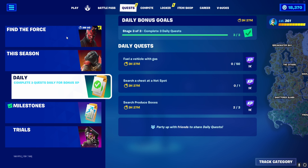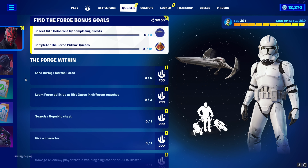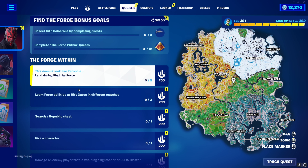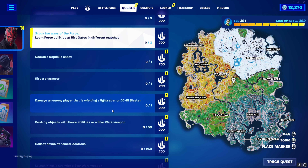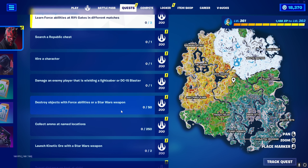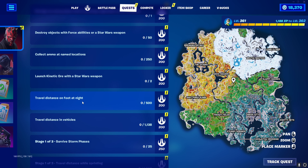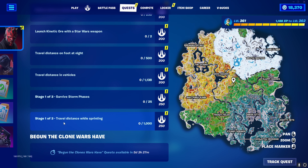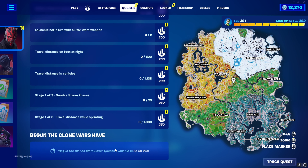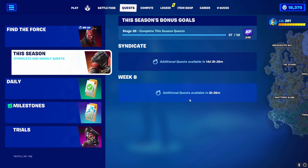In the quest tab - Find the Force - you collect Sith holocrons by completing quests. You need to collect three to get the glider. Quests include: land during Find the Force, learn Force abilities at rift gates in different matches, search for public chests, hire a character, damage a player wielding a lightsaber or DC-15 blaster, destroy objects with Force abilities or a Star Wars weapon, collect ammo, travel on foot at night, travel in vehicles, survive storm phases, and travel while sprinting. More quests coming in about five days, and seasonal quests arrive in about three hours.